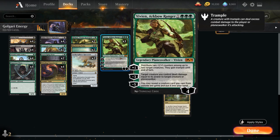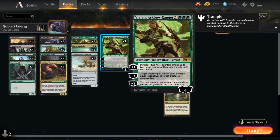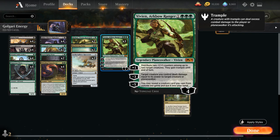At four mana we have three copies of Vivien, Arkbow Ranger — one of the more important cards. She starts at four loyalty; the plus one distributes two +1/+1 counters among up to two target creatures, potentially putting both on the same creature, and they gain trample until end of turn. The minus three gives a bit of removal, and the minus five lets us reveal any creature from the sideboard and put it into our hand.